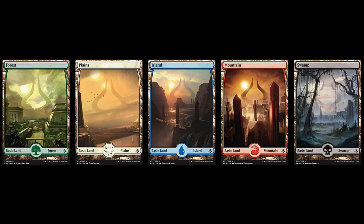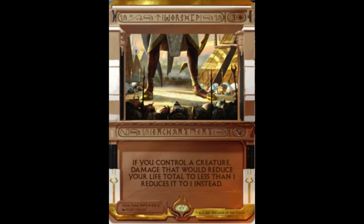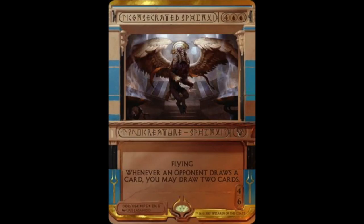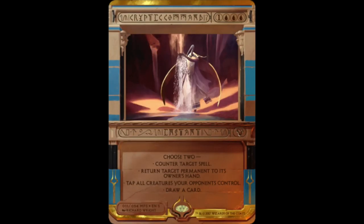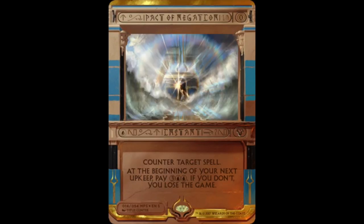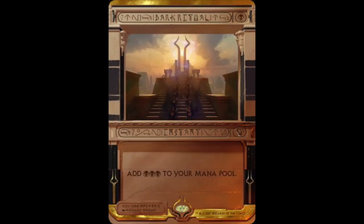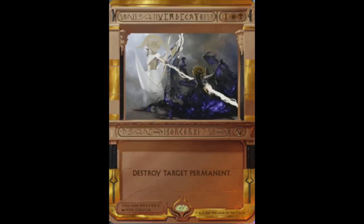The Invocations revealed include: Mind Sensor, Loyal Retainers, Worship, Wrath of God, Consecrated Sphinx, Counterbalance, Counterspell, Cryptic Command, Force of Will, Pact of Negation, Dark Ritual, Mind Twist, Chain Lightning, Maelstrom Pulse, and Vindicate.